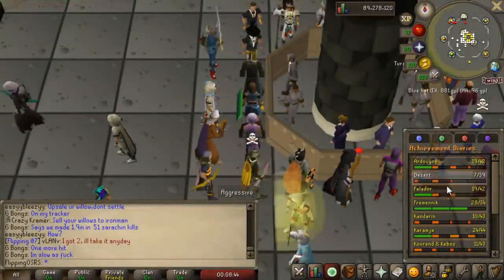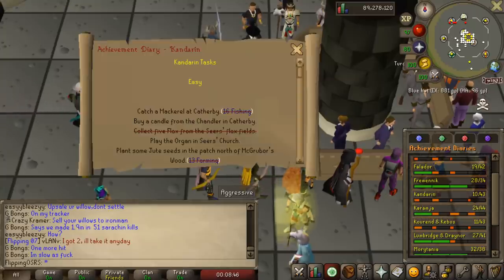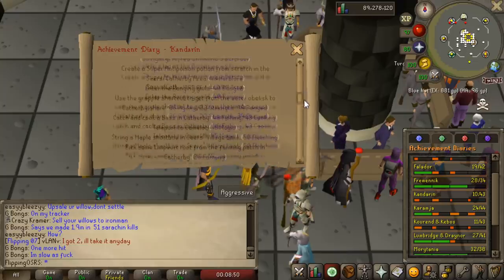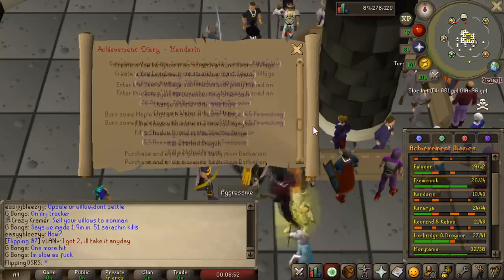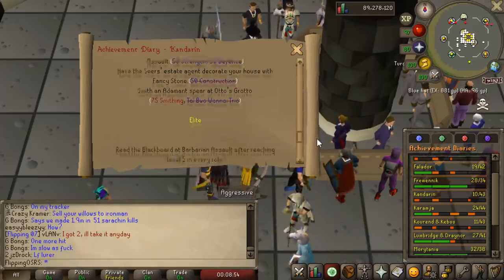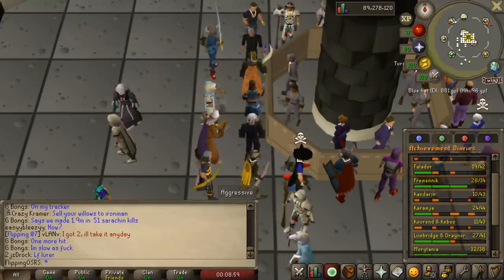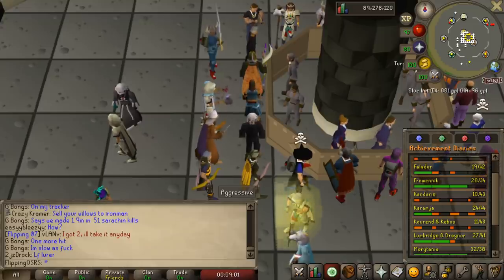The next diary I want to complete is the Kandarin diary, and I'm impressed how little I've managed to complete of it even just by accident. I'll have to do a lot of tasks, but the main reward I'm looking for on the hard diary is so that you can redirect your Camelot teleport to the Seers Village bank, which really speeds up agility training when you're doing the Camelot course.